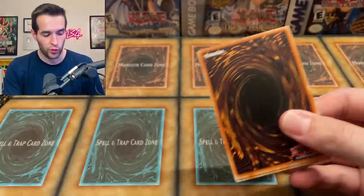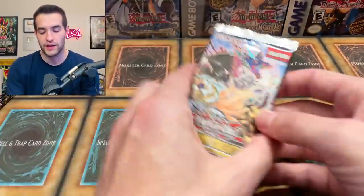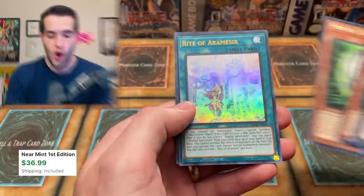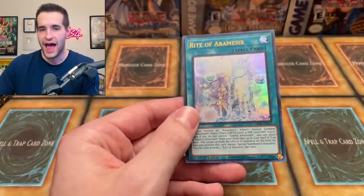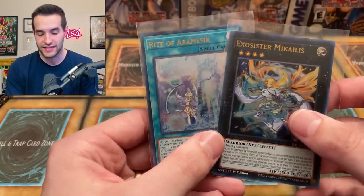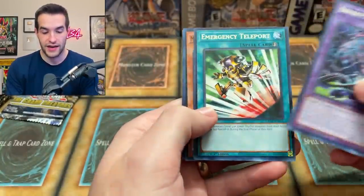Let's open a few more of these packs because we have more cards to go through. That's a pretty sick deck though — those heroes are so nostalgic. I just wish the old school heroes were actually good. Even hero decks nowadays have none of those GX heroes. Oh, we got something coming up — I am too good at this game. And by this game, I mean opening packs. Rite of Aramis here — that is a very expensive card, like 60 bucks. And then an Exosister Mike. This is a very good box. I think we've made our money back on the cost of the box. Very nice, very epic.